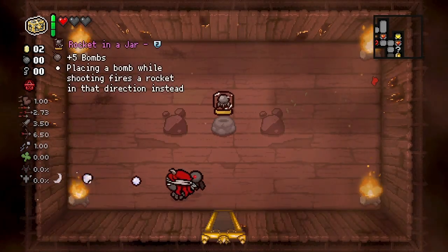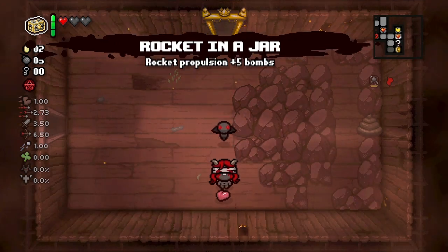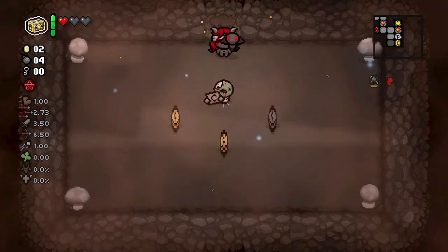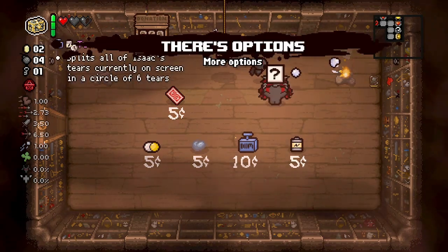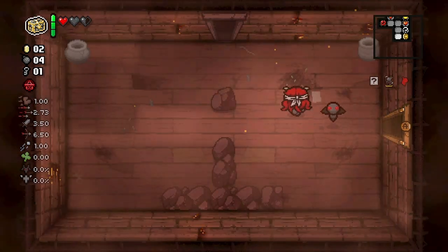Rocket Jar - good floor to get five bombs on, we could definitely use them. Get some moolah here, that's good to see. And now that is a great item to find on the first floor of all places - happy to see that.